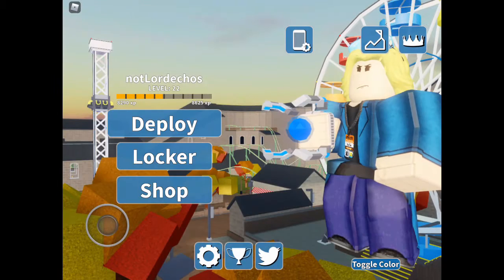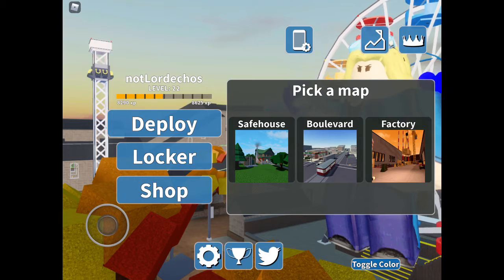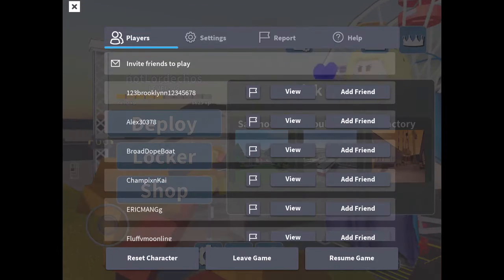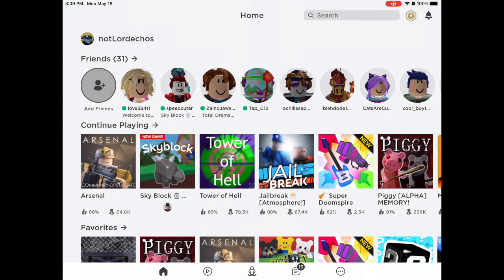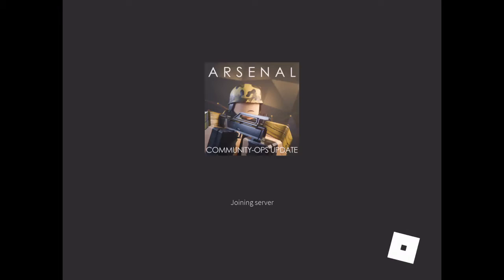And if you guys like it, there's like a blue heart that goes around. None of these. So if you don't get what you need, you just keep on leaving the game until you finally get it.